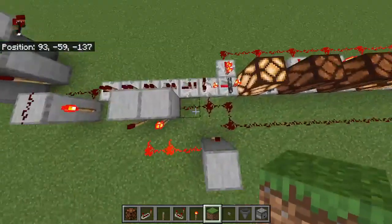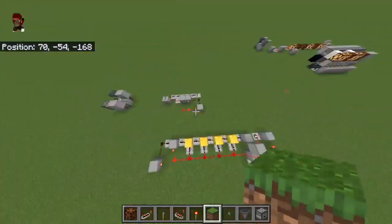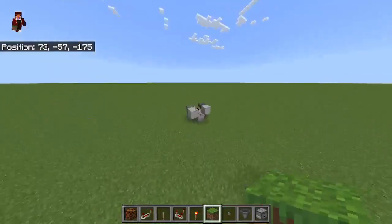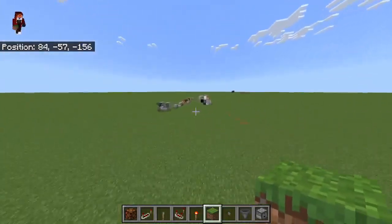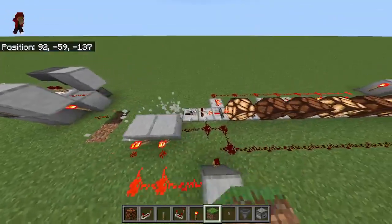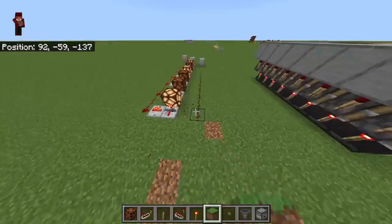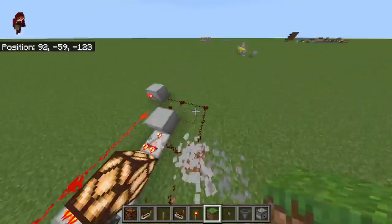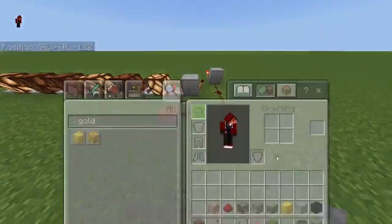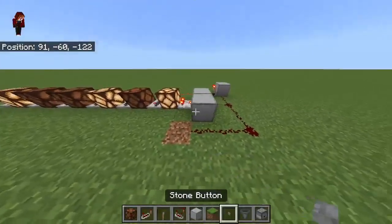To install this new system, we're first going to have to get rid of the old one. We're going to want to get rid of this part right here — you know, this part. We're going to keep all the lamps, but we're going to get rid of this part right here and also this part.